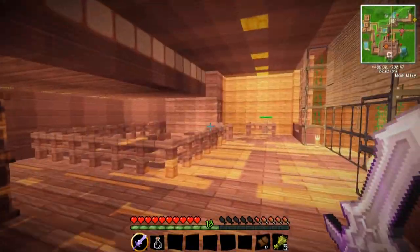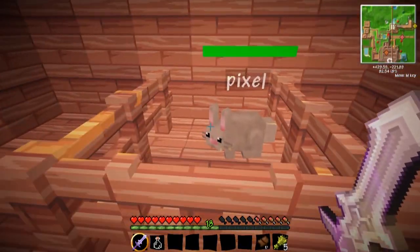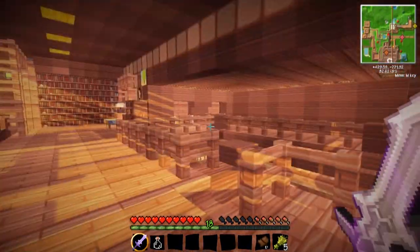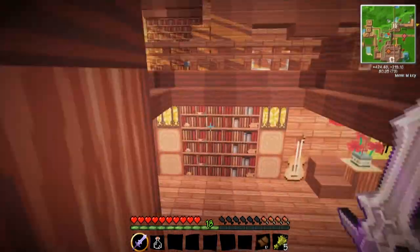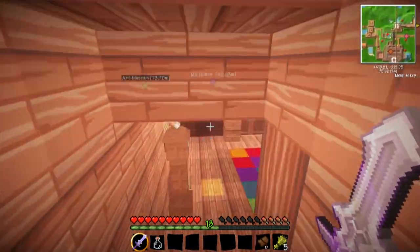All right, it is now daytime and here is my little Pixel. I have to tell her hello as usual because that's what I do every morning — I go straight to her little cage and give her a kiss on her little forehead and she loves it.